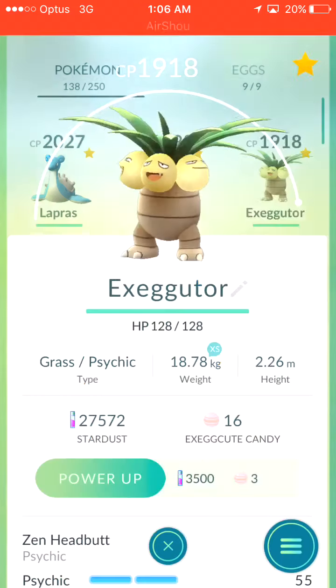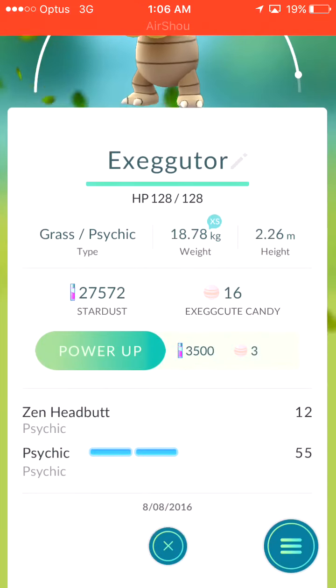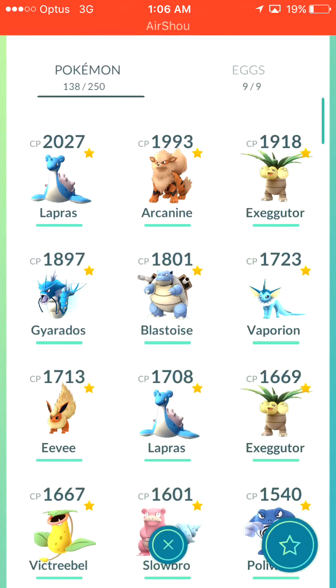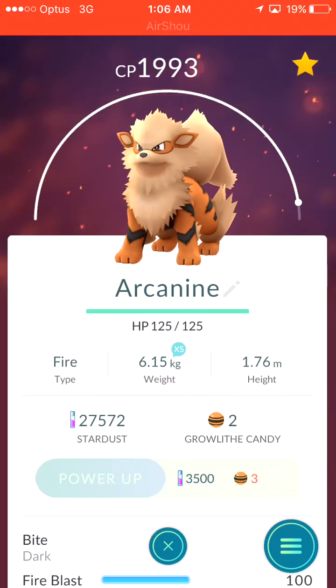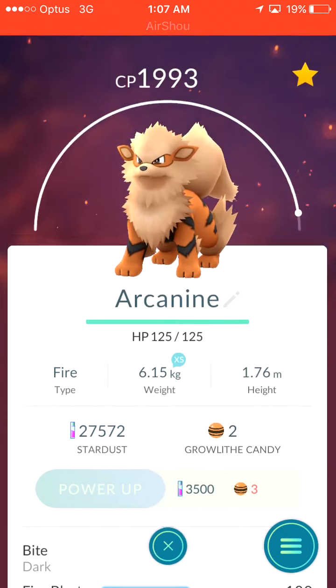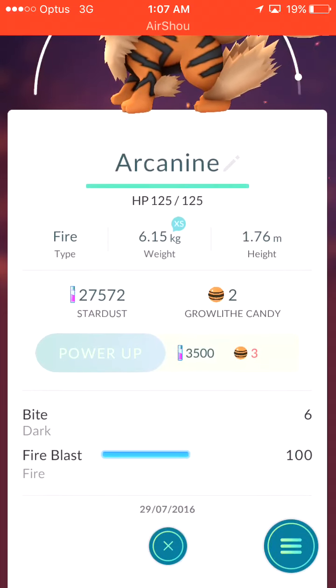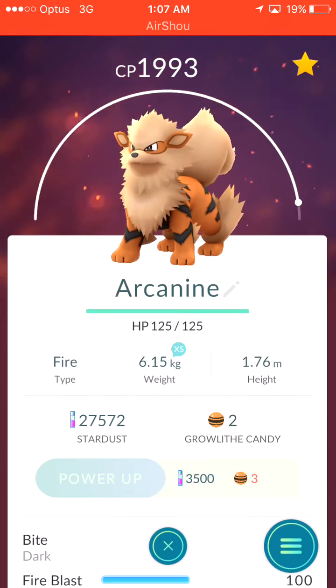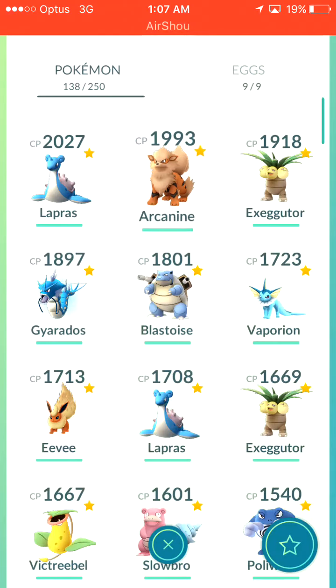Moving on — our second Exeggutor that has Zen Headbutt and Psychic. I quite enjoy this moveset, I've used it a lot in battles. It's got a lot of health. Second to last is the Arcanine — it's 1993 CP with the moveset of Bite, a Dark-type ability just like the Gyarados, and Fire Blast which is a Fire move that deals 100 damage. Yeah, just a really cool looking Pokemon.